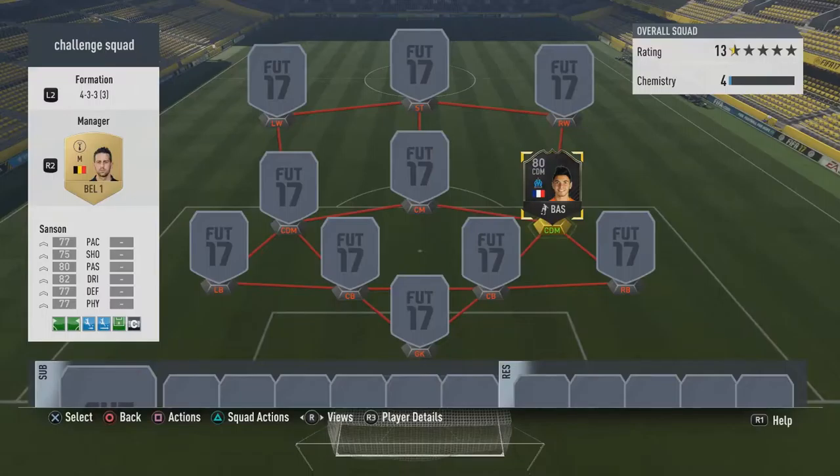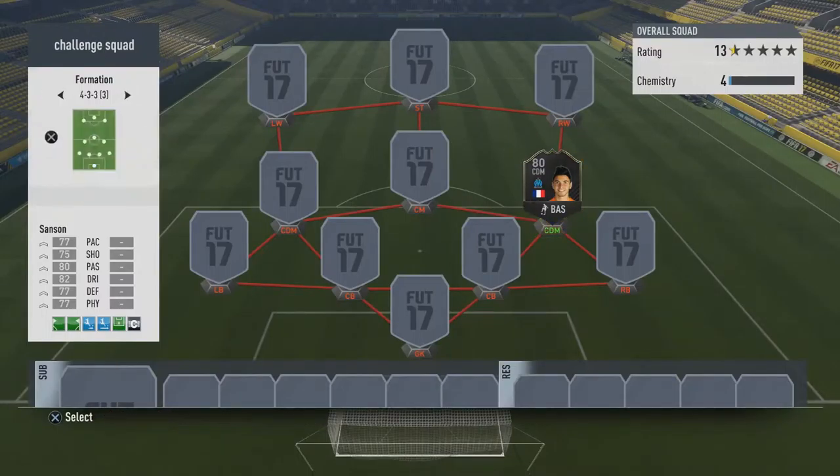In case you are new around here and you don't know what the rules are: basically I have to randomise my formation. I don't use a camera and I don't actually look at the screen. I have to use a minimum of three different leagues, I can only have three players from the same league, and I open one pack to get a second player. So like always, let's get into the packs.